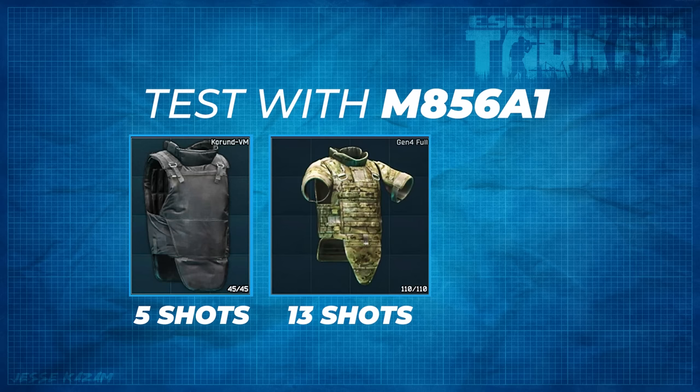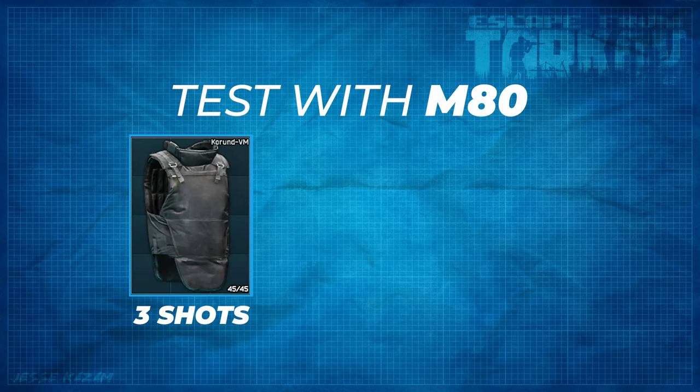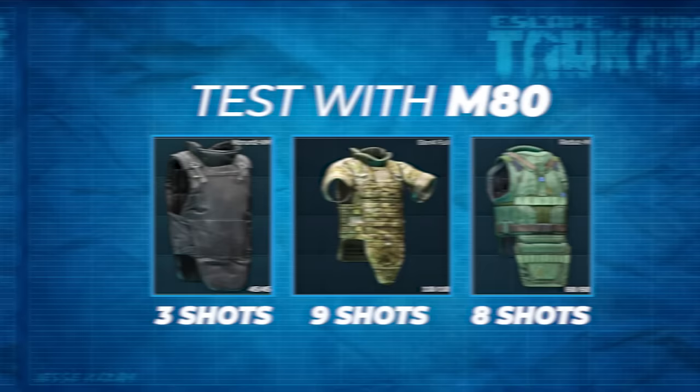With M856A1 at 37 pen, the Korunt took five rounds and was completely at zero. The Gen 4 Full took 13 shots to reach 9.1 durability, meaning 14 to 15 shots to reach zero. The Redut took 12 shots to reach zero. With M80, the Korunt took three shots to zero out, the Gen 4 took nine, and the Redut took eight. With 7.62 BP, the Korunt took three rounds to reach zero, the Gen 4 took eight, and the Redut took six.